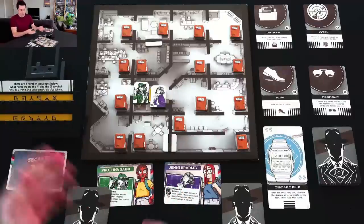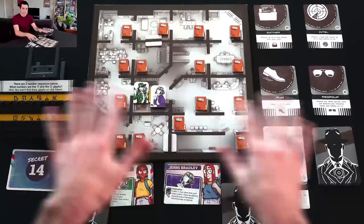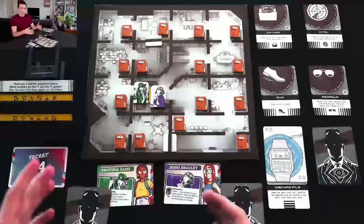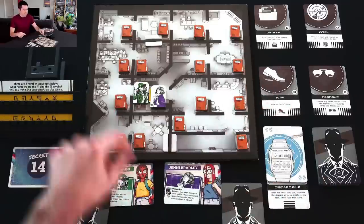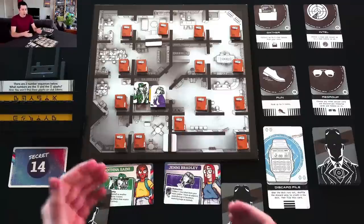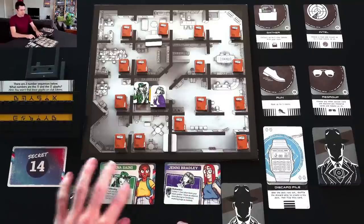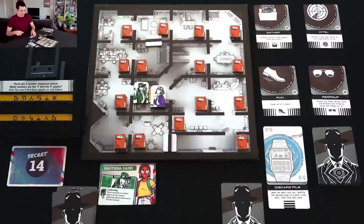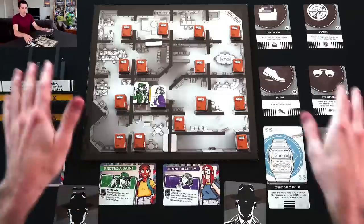The game we're playing is called The Key - a fairly straightforward game about going around, finding clues, and cracking codes. What I have in front of me is a sample game that publishers provided for content creators, so they don't give away the campaign story. I'm playing as Pratna Syeni, who has a leadership ability to move people around, and Jenny Bradley, who is good at picking up clue tokens.